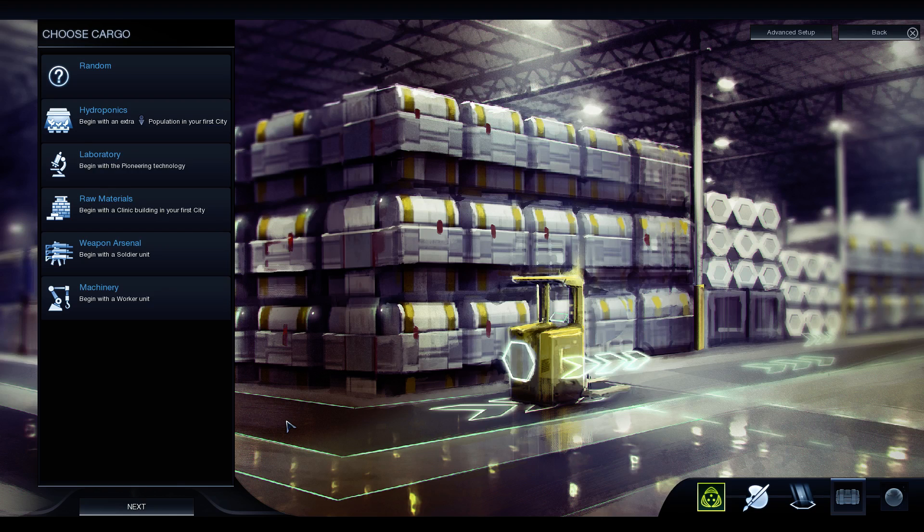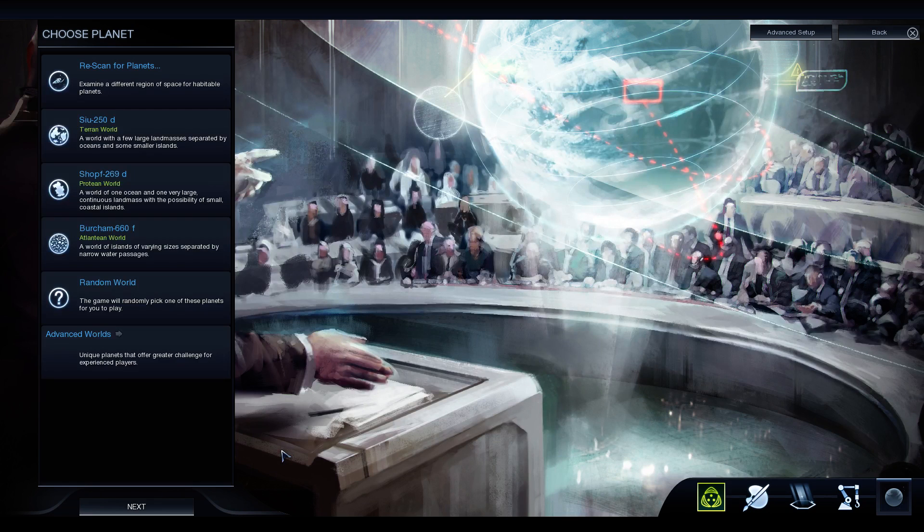Choosing Cargo — we could start with an extra population, but the growth system in Beyond Earth is the same as in Civilization, so that second citizen usually pops up fairly quickly. I don't think having them ready right away is that much of a boost. Beginning with Pioneering technology as a free tech is pretty powerful, but Pioneering is mostly for pumping out Settlers, and I don't know if we'll be doing that right away. I think we're going to start with the Worker — we'll probably get the most mileage out of that. As we become more familiar with the game, we'll obviously be able to assess these choices properly.